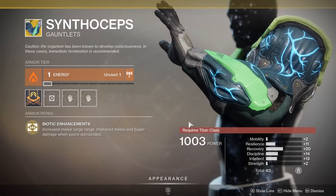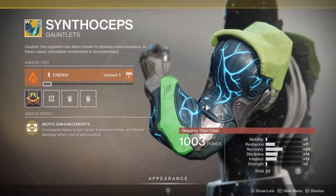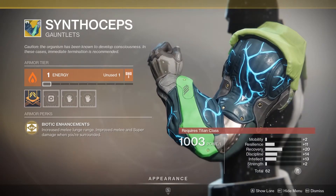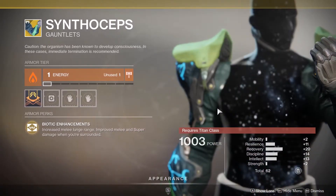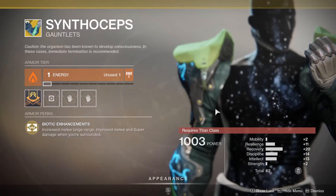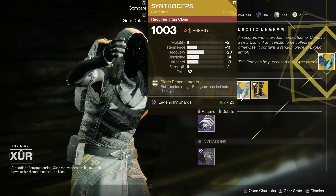Titans, you have the Synthocepts. Haven't seen these in a while — if you want to look all vascular and weird. The cool thing about this exotic is the shader actually changes how the veins and the glow of the gauntlets look, so you can customize them quite a bit. Increases melee lunge range, improves melee and super damage when you're surrounded. I'm actually going to grab these because I don't believe my poor titan boy has them.